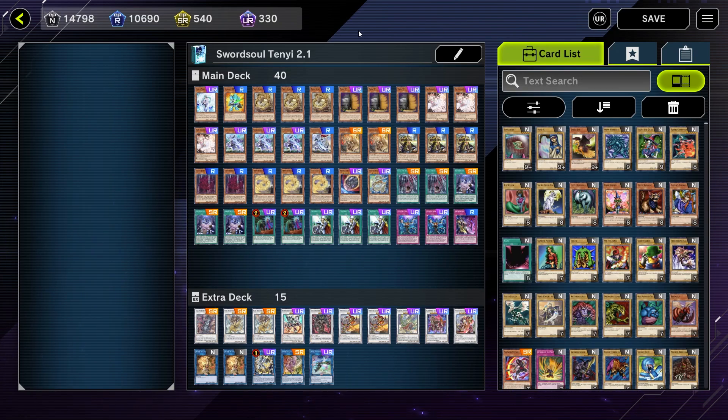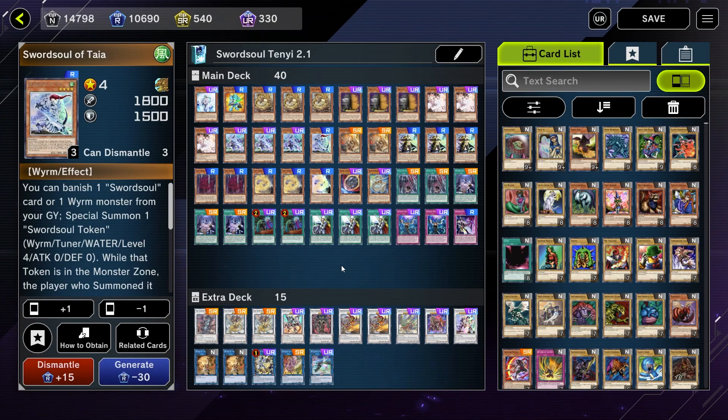We're on Build 2.1 now. I have changed up the build a little bit, which I typically don't like to do during my climb, but there were changes I was already thinking about making anyway, and I really liked some suggestions I got in my most recent video for this deck — the Season 6 updated deck profile. The two changes I made: one, I dropped one Swordsoul of Taya. I think since we're not playing Desires you really only need one copy.